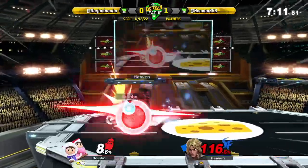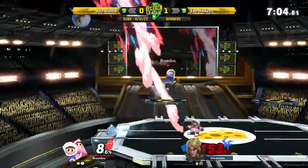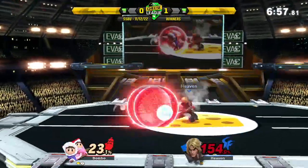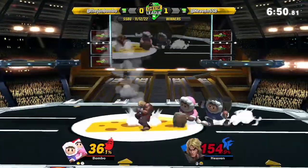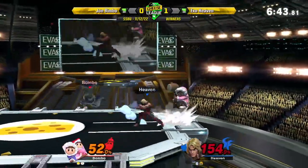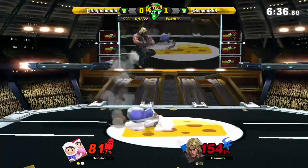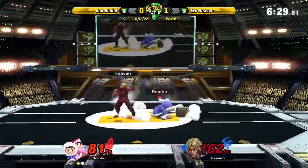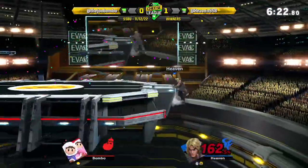100% right now though — it's going to be very hard for him to get in. Up tilt. Beautiful DI. Oh my god, he is living at such high percent right now. Forward throw — he just needs a little bit more damage right now, he can't afford to get hit. Split them up for half a second though. Beautiful — kills Nana but Popo still in the mix. 166. Shoryuken will take it right now. That's it. There we go. Beautiful play.